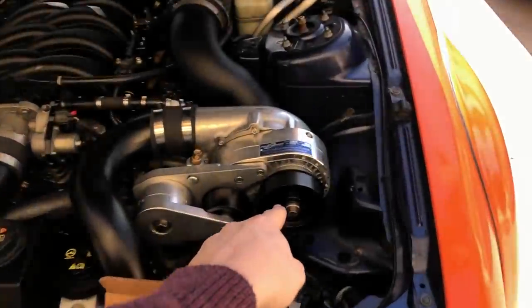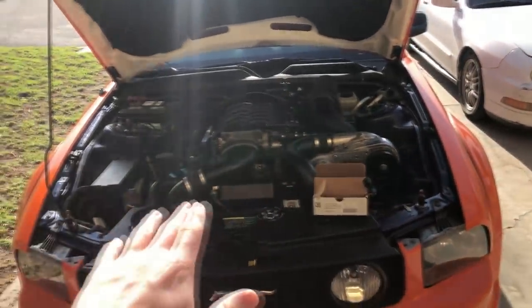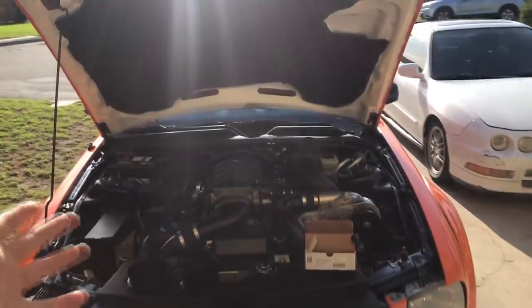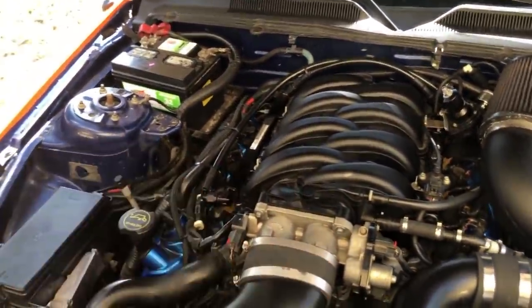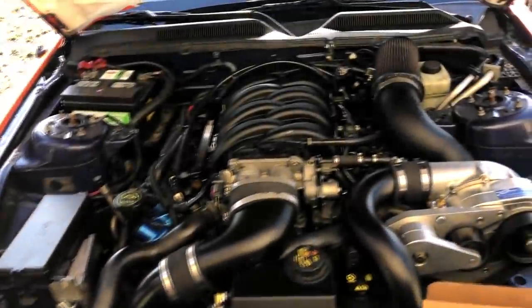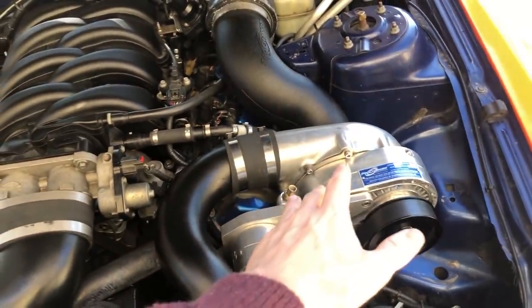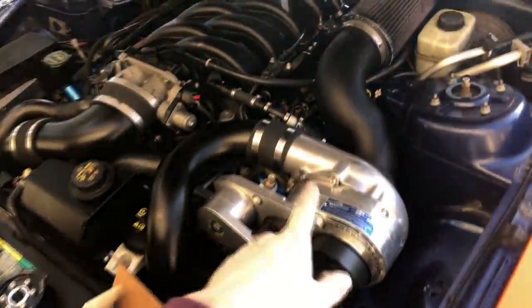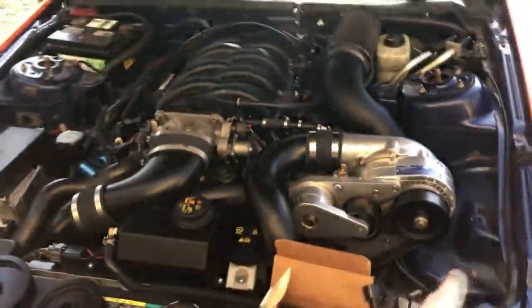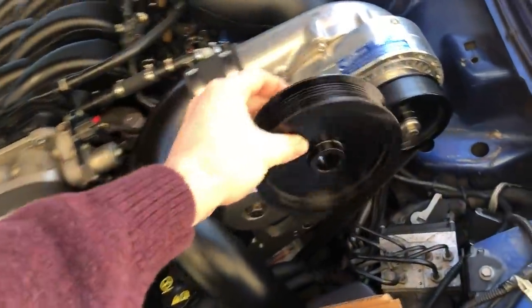Now it can handle a lot more boost, and on this pulley right now it's doing about 21 pounds of boost. Let me explain why I went with this blower and why I switched from my old Saleen blower. I used to have a Saleen supercharger — it was great, got me straight to 500 wheel with like 12 or 13 pounds of boost, but we were pushing it to its max. So I upgraded to an F1A ProCharger centrifugal supercharger, which has a much higher max PSI — I think somewhere around 38 — which is ridiculous.